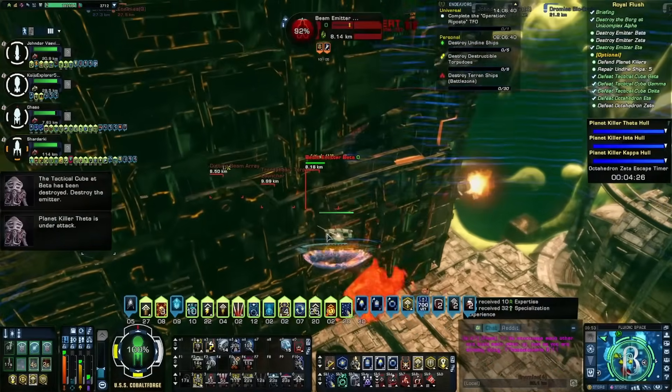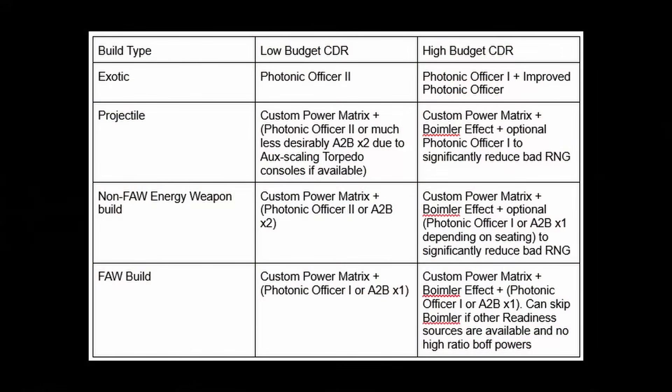For general play, here's what we came up with. For exotic builds on a low budget, you can use Photonic Officer 2; if you can afford it, pick up Improved Photonic Officer and go with Photonic Officer 1. For projectile builds, you can run the Custom Power Matrix and Photonic Officer 2, or occasionally switch to Aux to Bat x2 — but watch out for the reduction in your aux power. If you have the budget, go Custom Power Matrix plus the Boimler Effect plus Photonic Officer 2 to reduce your risk. If you're not using Fire at Will and you're on an energy weapon build, Custom Power Matrix plus Photonic Officer 2 or Aux to Bat works really well; if you can afford it, pick up the Boimler Effect. If you're on a Fire at Will build, you can use Custom Power Matrix or Photonic Officer, and always pick up Boimler to reduce your risk further.